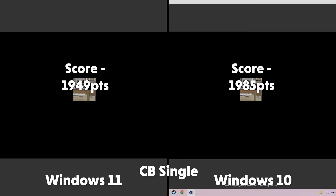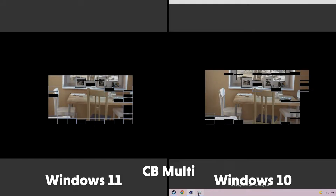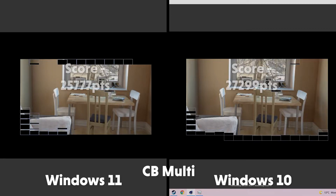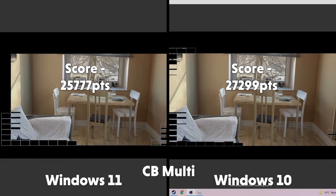So we're on to Cinebench now — the synthetic benchmark. Comparing the operating systems on single-core tests garners similar results: 1949 for Windows 11 and 1985 for Windows 10. But multi-core tells a very different story. Windows 10 is blisteringly fast; Windows 11 is still respectably fast, but the scores definitely tell a different story. The scores on Windows 11 read in at 25,777 and a massive 27,299 on Windows 10.